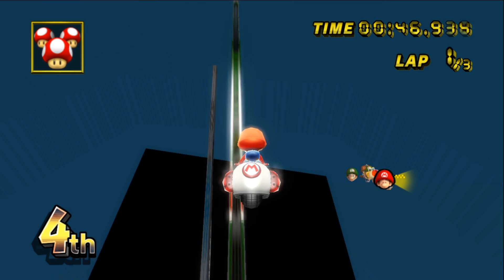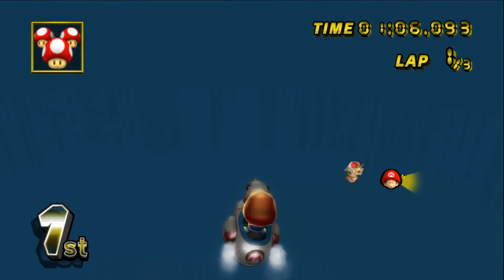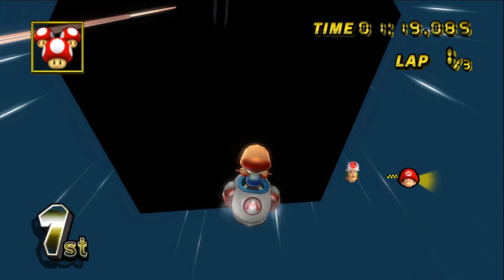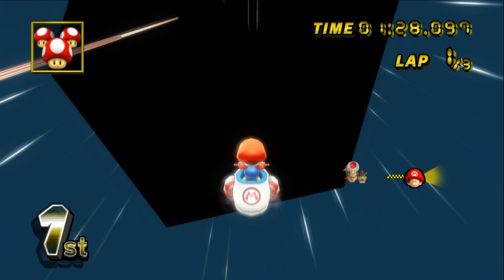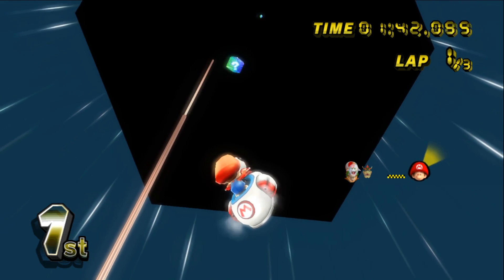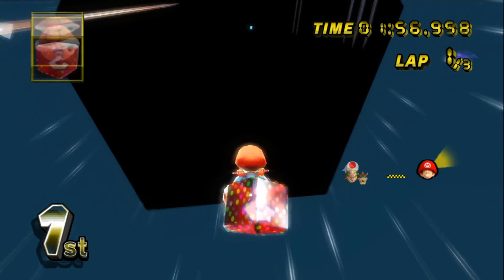We're still falling, apparently. This is 64 times as big. We hit something — I think we're going back up now. Whenever we hit the cars, we're going to get launched back down. But we can see them coming because they are so obnoxiously tall. The ones coming out behind us will probably be a bit of an issue. I see an item box up there — may as well go for it. I got one — bananas. Very cool.